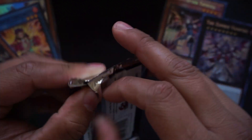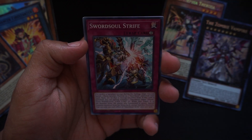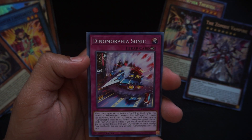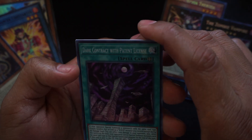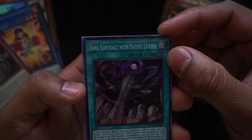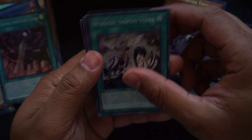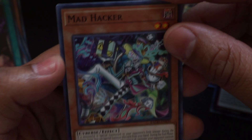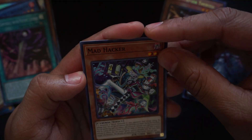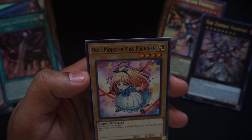Next pack! I'm feeling the flow. Doll Happiness, Silver Vine Scenery, Sword Soul Strife, Dynomorphia Sonic. Our rare is Dark Contract with Patented License — so there's a patent to this one. Doitc Serpent Strike, Smoke Mosquito, Mad Hacker — this card is nice, look at that art, very Ghost Trick-y even though it's a Cyberse monster — and Doll Monster Miss Matchin.